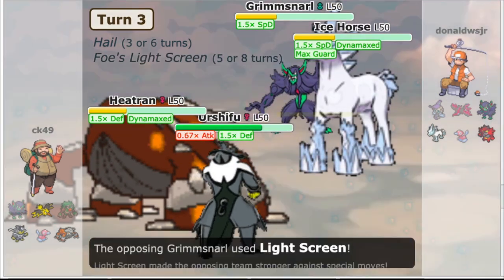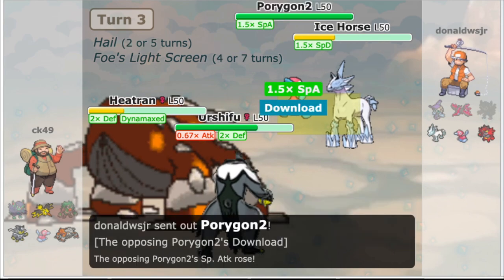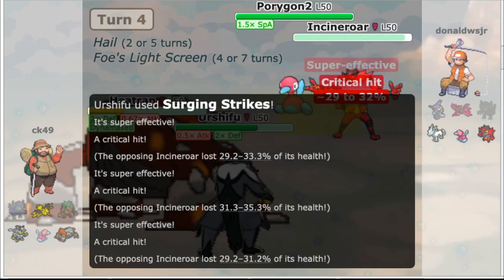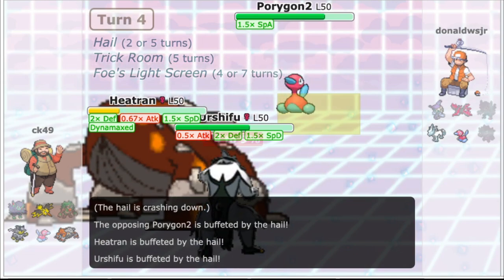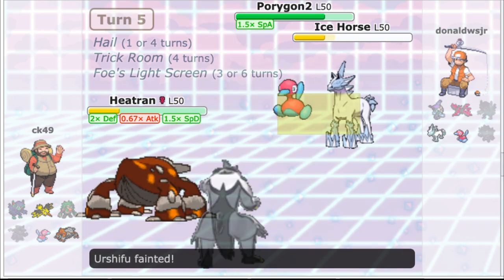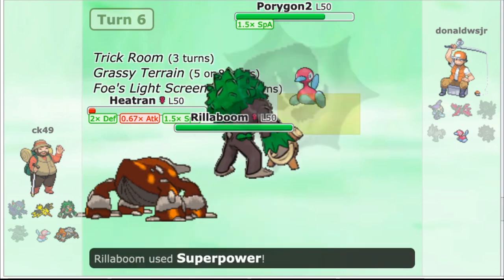He goes for a Max Guard as we Close Combat into the Max Guard and Steel Spike to KO the Grimmsnarl. His Dynamax finally ends, and in comes Porygon2. He switches Glastrier out for Incineroar, and it takes a Surging Strike for its trouble — after three hits, the third finally knocks it out. We go for a Max Ground into Porygon2 to get the Special Defense boost, and Porygon2 sets up Trick Room. The ice horse comes back in, and High Horsepower and Tri-Attack from Porygon2 KO the Urshifu. In response, we KO the Glastrier with a Flash Cannon. We bring in Rillaboom, and the Porygon2 gets a Shadow Ball off, but the Choice Band-boosted Superpower is enough to clean up game 1.